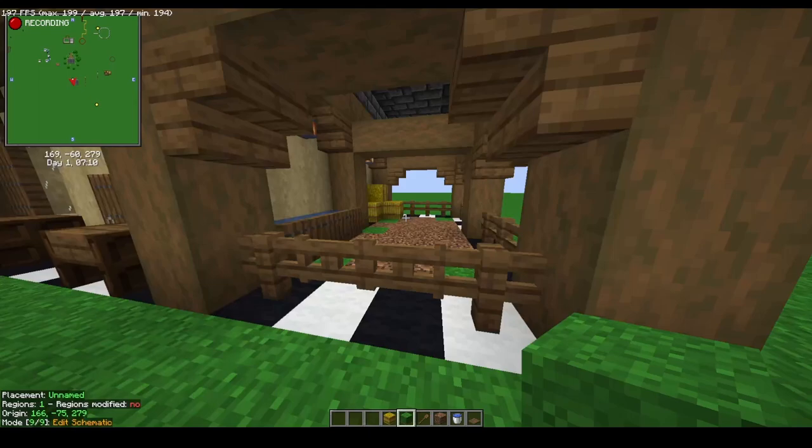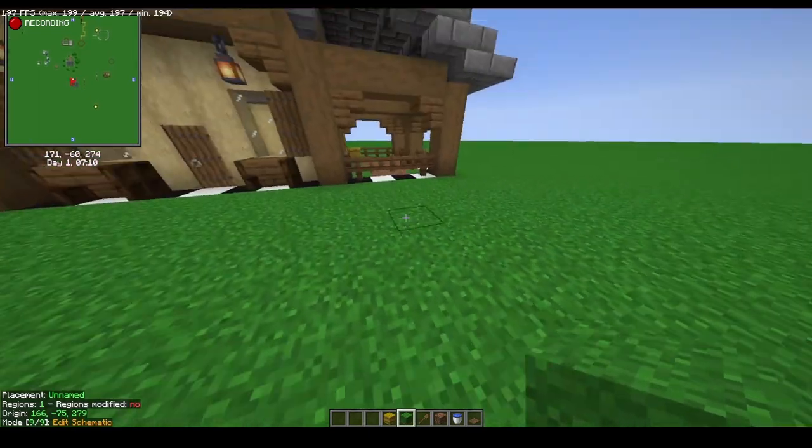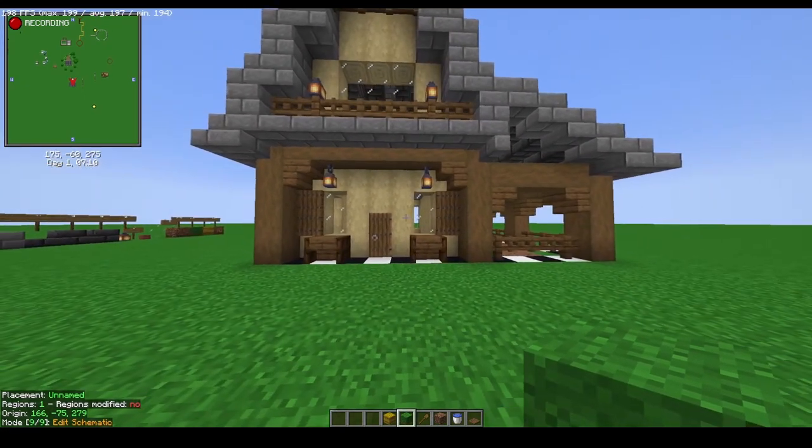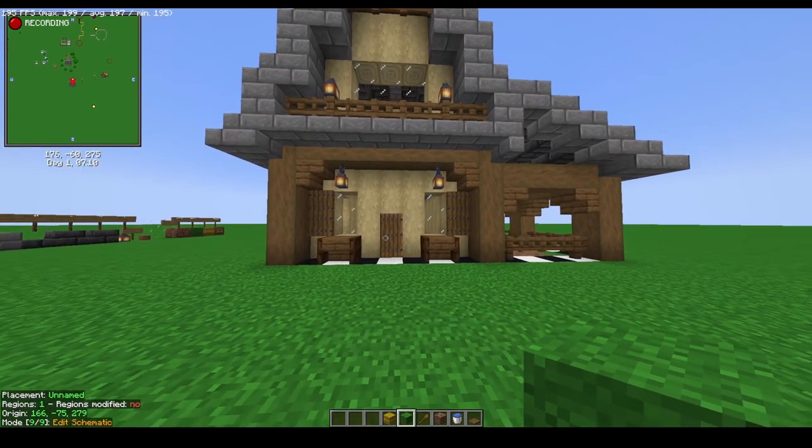That's it for the horse stable. You can add pathways coming out from the stable as well as from the main doorway. Next, we're going to move to the interior of the house.